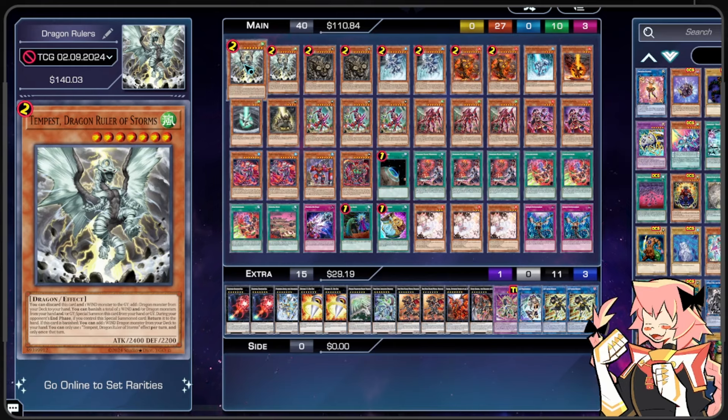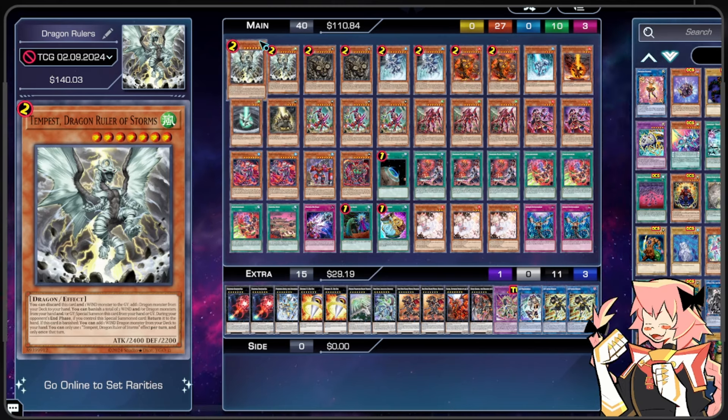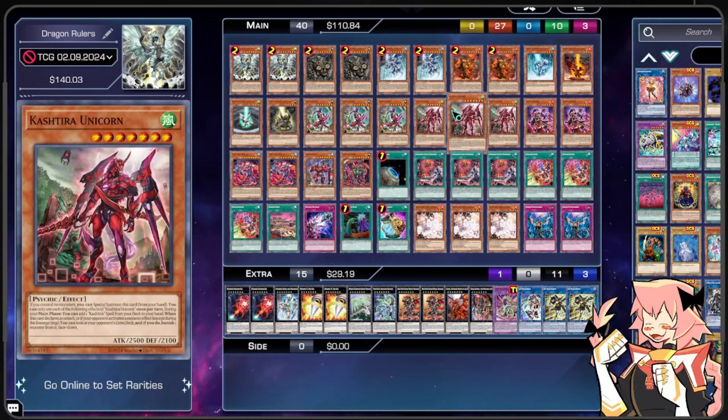The main search target for Tempest is we can grab another Tempest, as well as we do have 1 Lightning Dragon Ruler of Drafts. This is another Wind Dragon target for our Tempest. All together, a pretty decent card — it's just a level 7, and again this pairs with our Kashtira Unicorn.